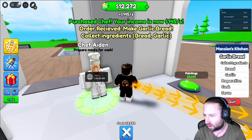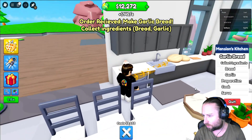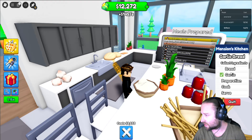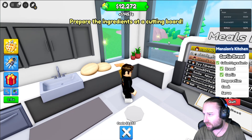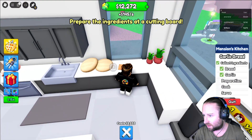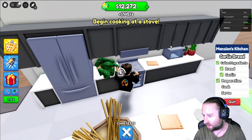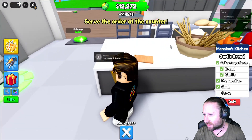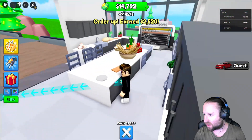Begin job. Hang on a minute — am I the chef? I thought we were getting the chef to do it for us. So we've got to pick up the garlic. Collect the garlic. We've actually got mansion's kitchen — so we're making garlic bread. Collect the ingredients, we need to go and collect the bread. Now prepare the ingredients at the cutting board. Looks like we're chopping everything and begin cooking at the stove. Save the dish at the counter — we'll be serving it to ourselves. We just earned some top dollars for that as well!